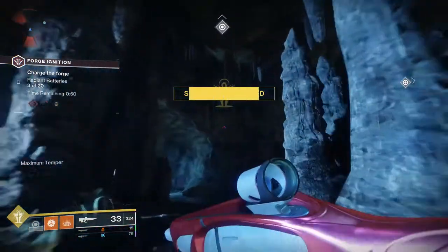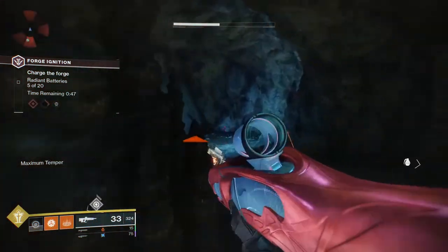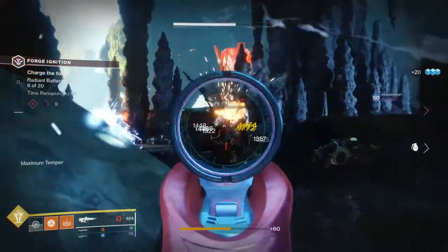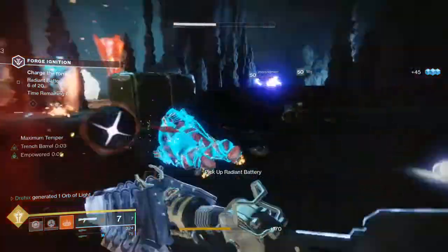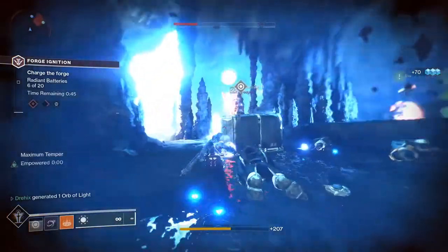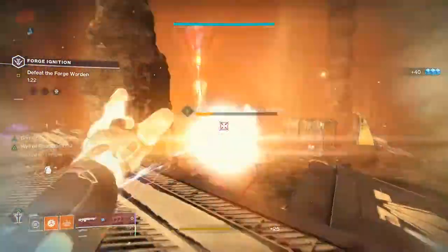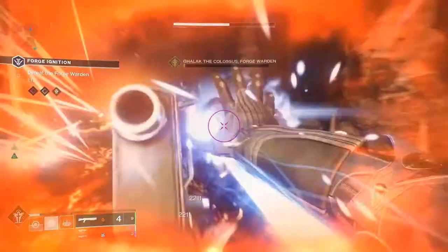When you get over to this side the drone will be right where I'm aiming — it is not there because one of my teammates shot it. We got the maximum temper buff on that side, and what you're going to want to do is basically just complete the forge. Then at the end you will see a box after you kill the boss and you're just going to go up to it and collect the loot, and then you will get the fish hook key.